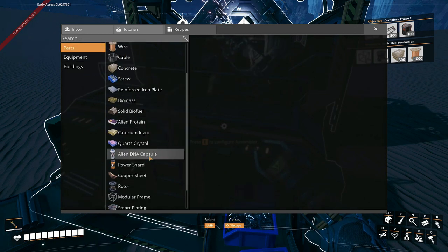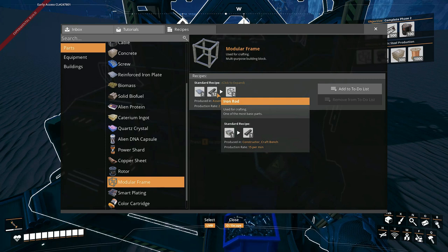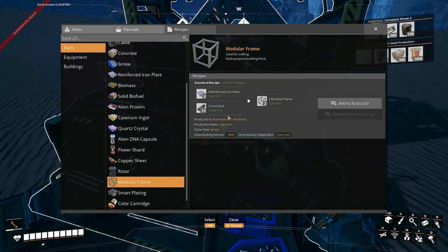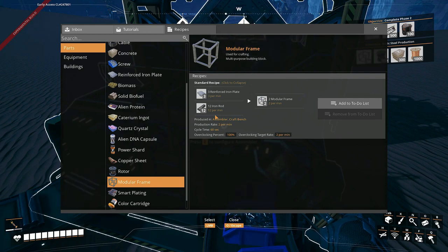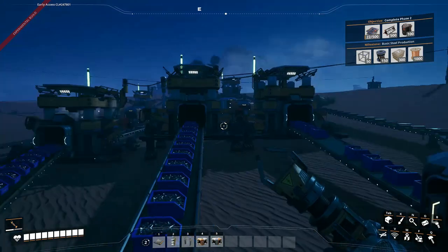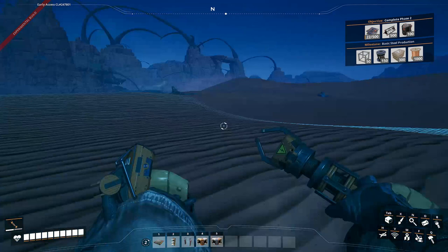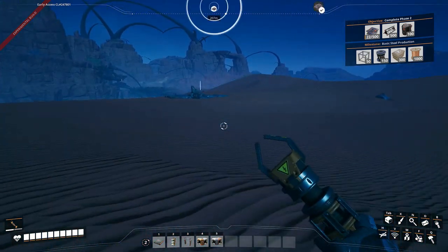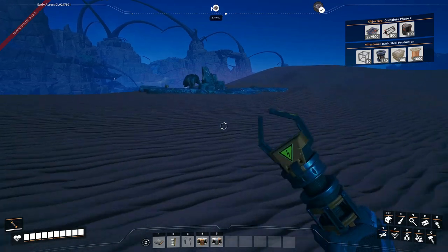Modular frames — 12 per minute. But we need reinforced iron plates. I don't think we should use that, because if we need more iron... let's just see. Right over there, let's hope it's a pure node and not something that's going to eat me.